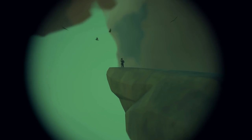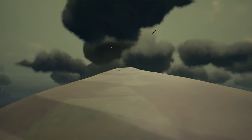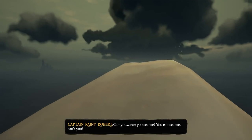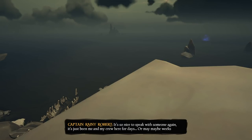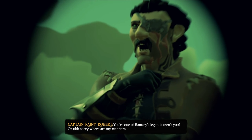Upon further investigation, on top of this rock spire — the highest peak on Shipwreck Bay — you can see this NPC from far away. Once you get close, this happens. 'Can you see me? You can see me, can't you? It's so nice to speak with someone again. It's just been me and my crew here for days, or maybe weeks. Anyway, they aren't much for talking these days. Wait a moment — I recognise that Spyglass. You're one of Ramsey's legends, aren't you?'